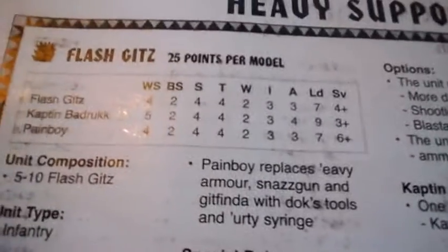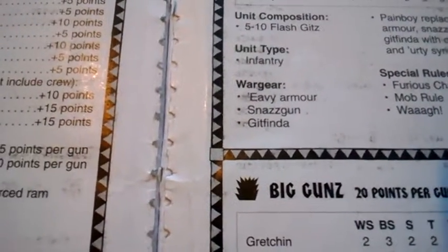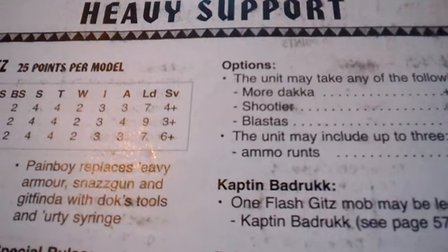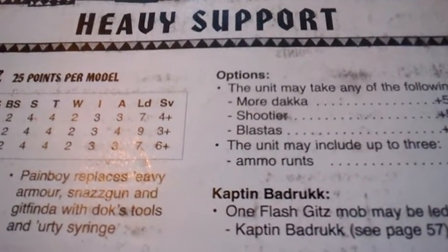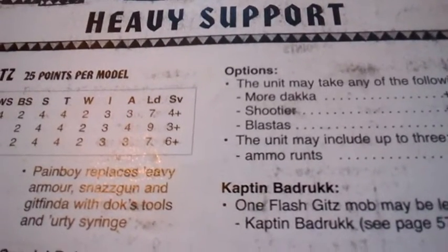Flash Gits have the same stat line as an Ork Nob with heavy armor as standard. They carry a snazz gun: 24-inch range, strength 5, AP D6, assault 1. The Git Finda allowed measuring range before shooting, which you can do in 6th edition anyway, so it's a bit pointless. You may take a Pain Boy with Dok's Tools and Needle Syringe — a poisoned weapon and feel no pain. Upgrades include Morkkars for plus 1 shot, Shootier for plus 1 strength, and Blasters for AP D6 minus 1. Morkkars and Shootier are good but they make your Flash Git 35 points.